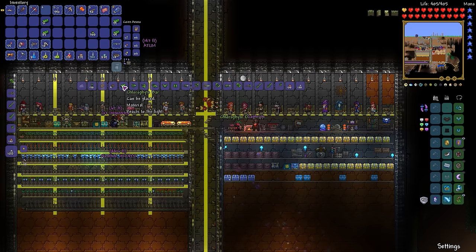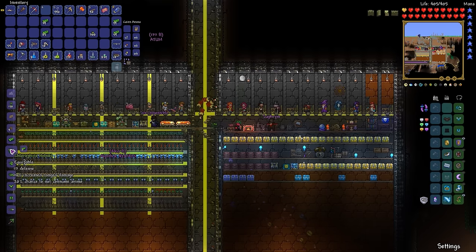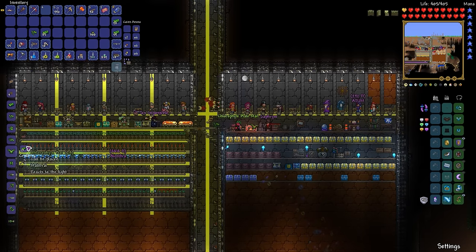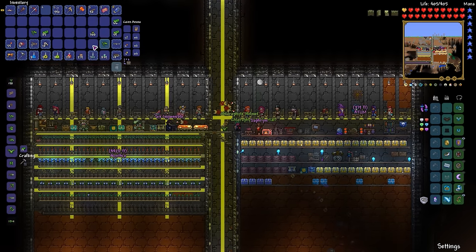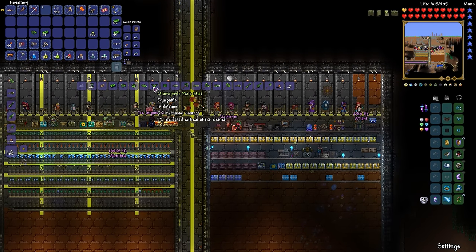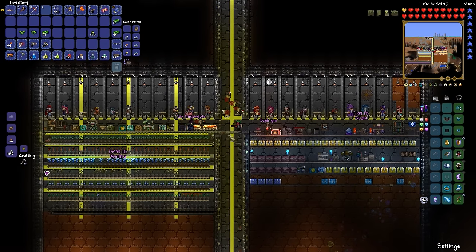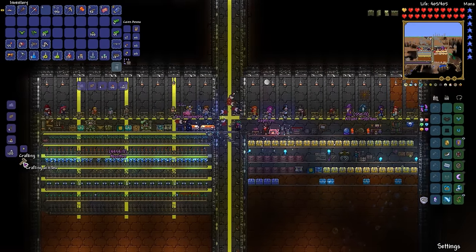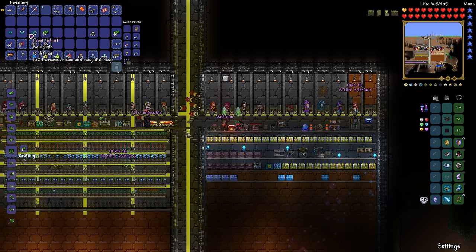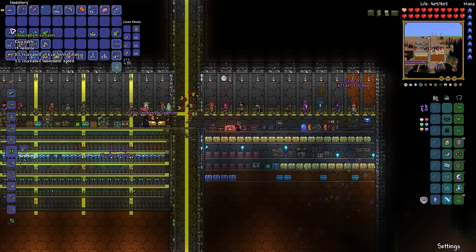I'm going to start crafting some armor. I want two of the helmet — one for Six and one for myself. I want one of the headgear for Saff. We want three of the plate mail. Six, you keep moving away from me. And we want three of the leggings so that we all have a set of chlorophyte armor. And finally, we're going to make Connor a new set of armor as well — the turtle armor. This stuff is great because it gives a leaf crystal over our head that will help us kill things.